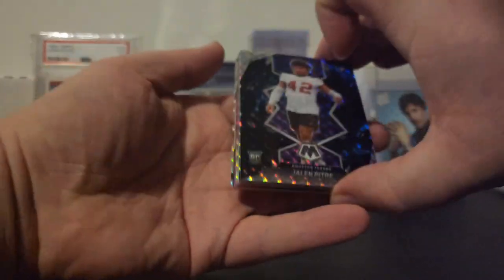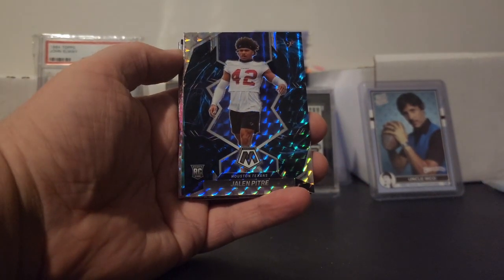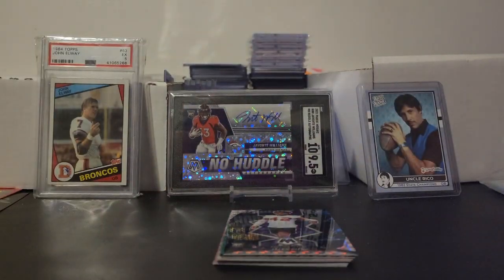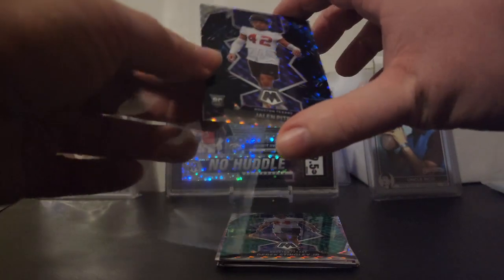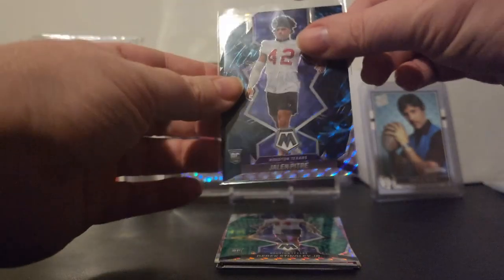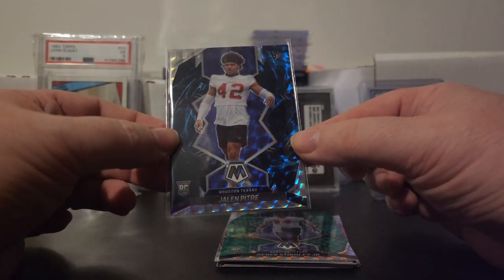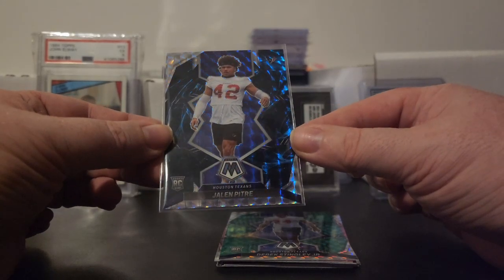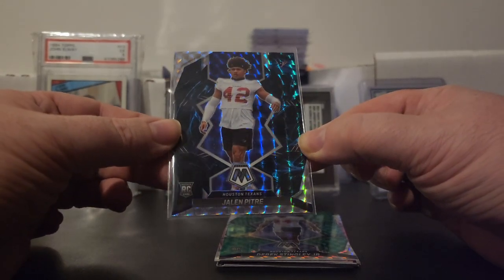Alright, so the first parallel is a rookie parallel of Jaylen Petrie, so he's going to get a plus three — and that is a Genesis. Hold on guys, we're going to get this sleeved up. This is a Genesis, so this is a case hit, boys and girls! Case hit — Jaylen Petrie! I just noticed that was a Genesis. Nice case hit off our first episode of random pack rebuild. Case hits are going to be plus eight, and plus it's a rookie, so that's going to be a plus nine — Jaylen Petrie.